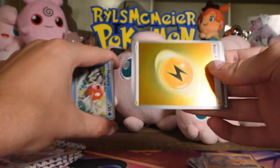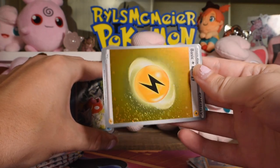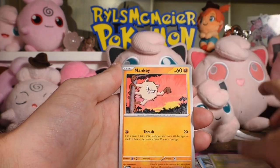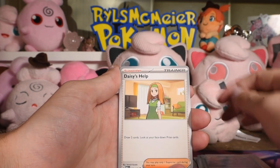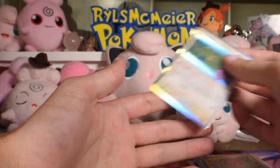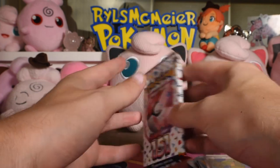Code card, holo energy — lot of swirls on that one too. It's annoying because the angle for me to see the swirls is different from the angle for the camera to see them. Daisy's Help — haven't seen that yet — Venomoth, Tentacool reverse, Voltorb reverse, Ditto rare. The non-rare trainer is the only new thing we saw there.